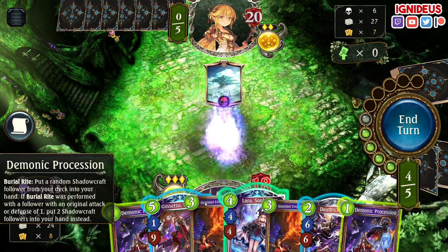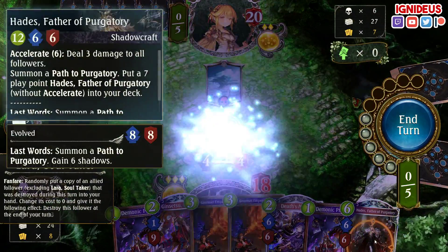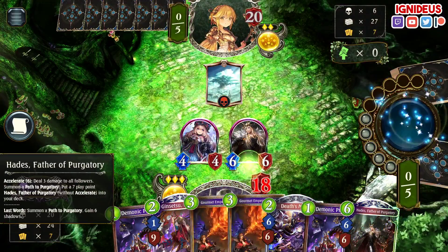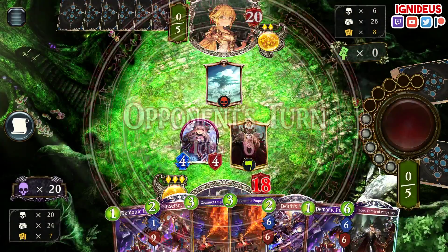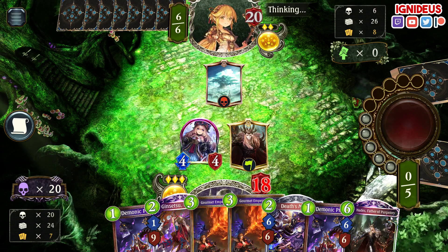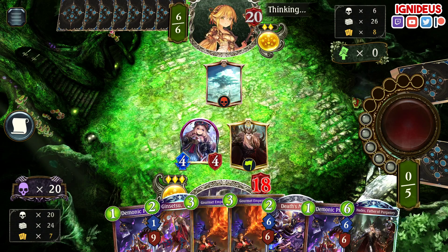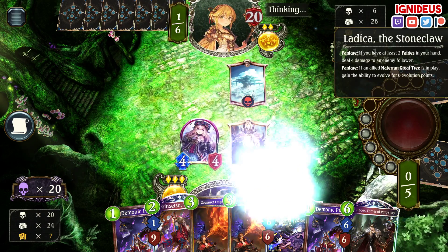That's exactly what I want to see right now. We're not at 30 — we are at 20, but we want to be at 30. So where's Core, is the question. Give me Core next. If I draw Core on this next draw, I'm going to be very happy. Please let it be Core. There's Latika.